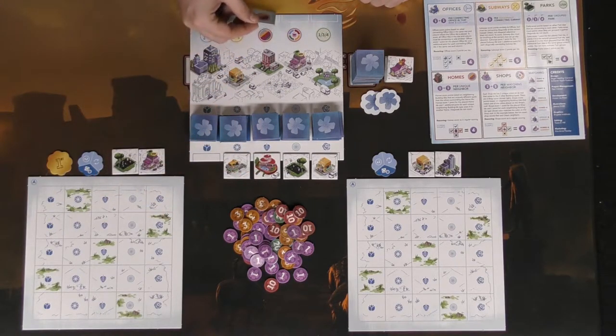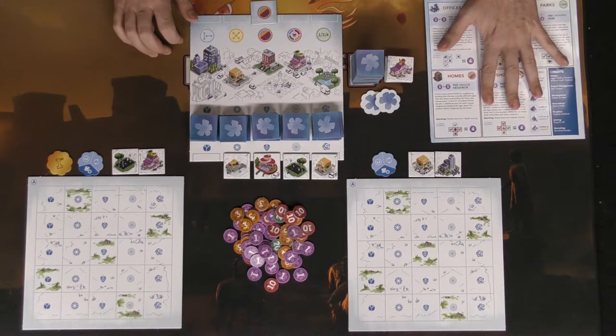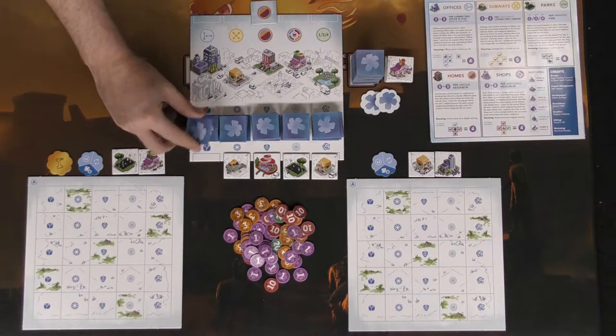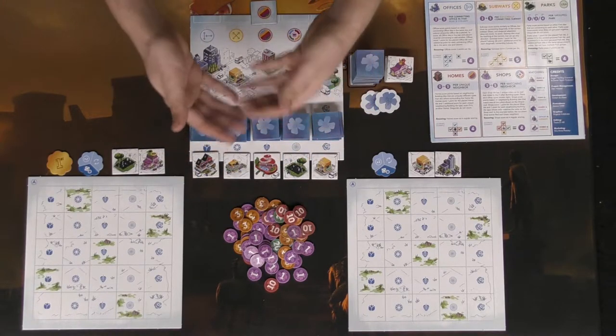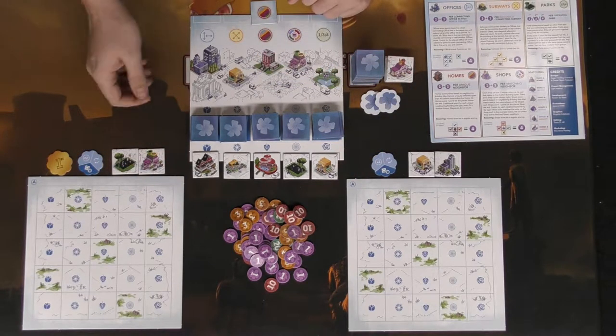If there is a matching symbol, you take it and place it up here. The reason you do that is when the second one of these comes up, you're going to score that specific type of building again. The player sheet shows you how to score on the first occurrence and how it works on the rescore. After that, you always refill the tiles at the beginning of your turn, not during your action.